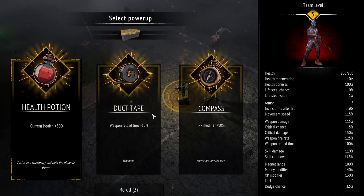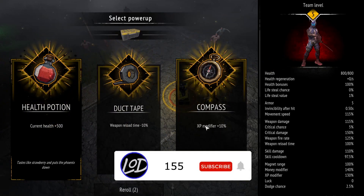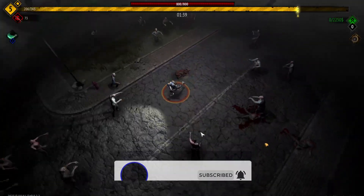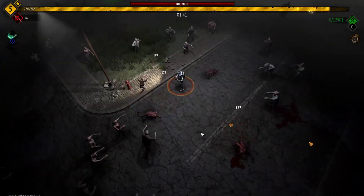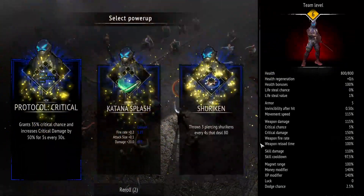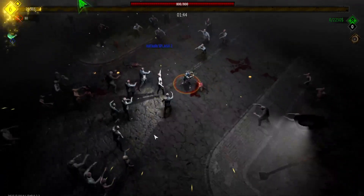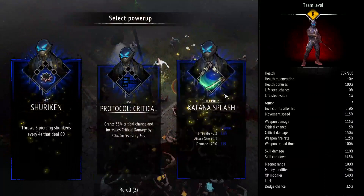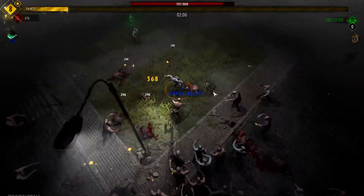Weapon reload time — katana doesn't have a reload time so that's essentially useless. Let's try the XP modifier. More katana splash — we're already almost up to 200. Katana's maxed out.